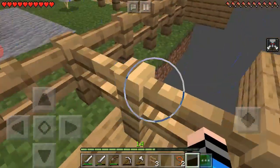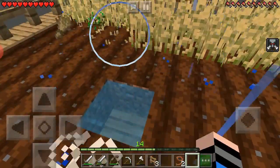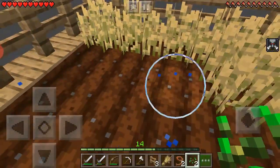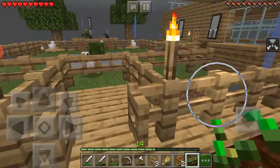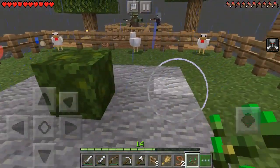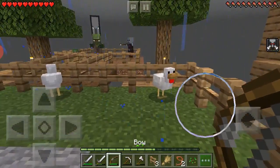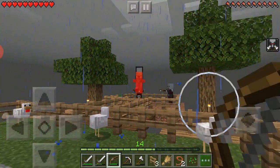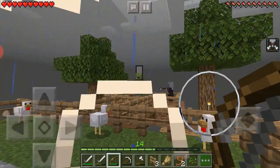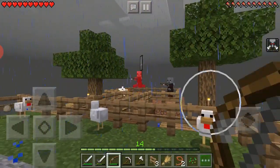I'll breed that chicken now. I've got the chicken, I'm gonna get wheat first just for the seed and plant one here, use this seed. Why are there so many of them? I really hate the pillagers — I literally hate the pillagers. That's a baby zombie in there.